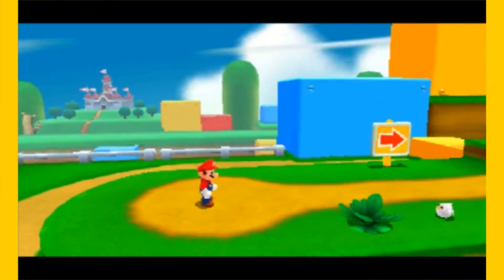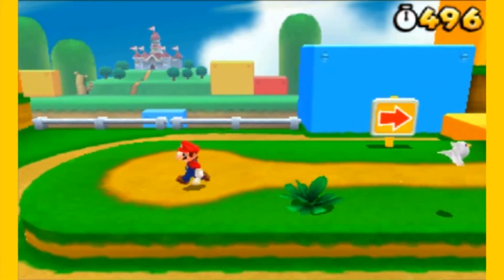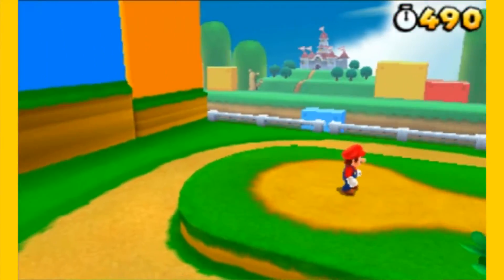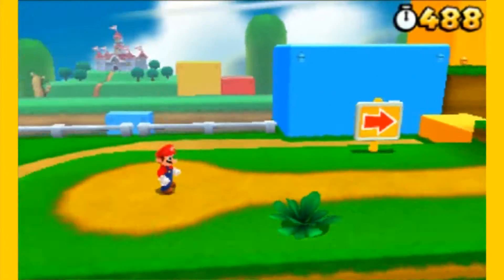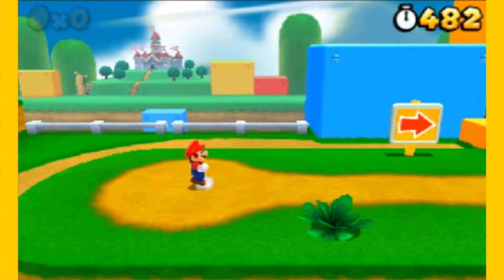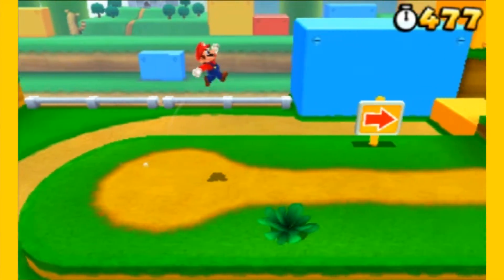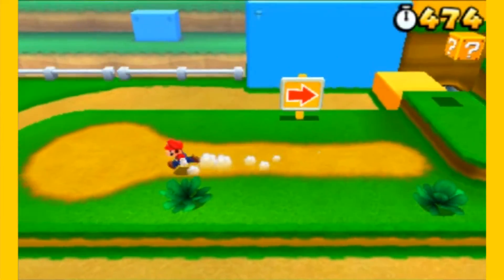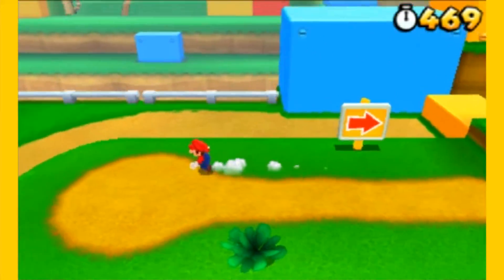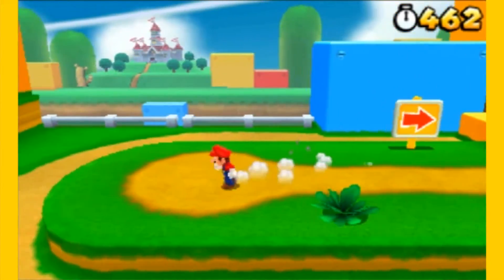Before we get started, let's get into some controller mechanics really quick. You have the analog stick to walk. The camera is controlled by tilting the D-pad left and right. You can also use the bottom screen. You can hold down Y to run. Press B to jump, and if you hold it down long enough, you do a higher jump. If you hold down L or R while pressing B, you can do a long jump.